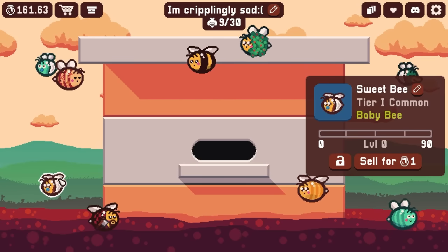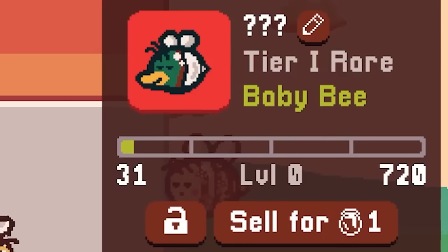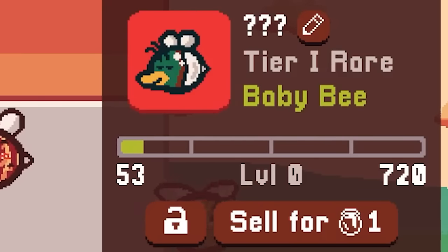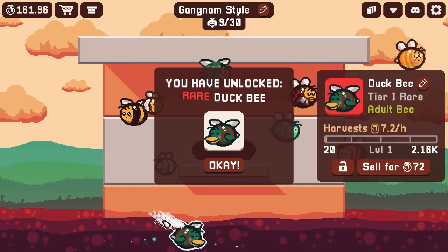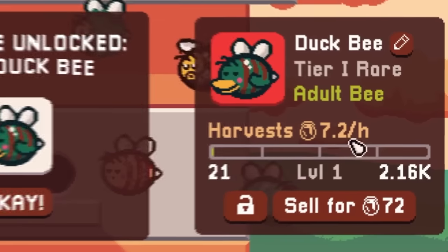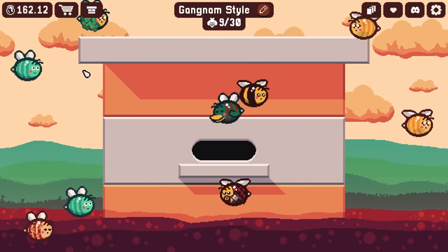Wait, I got more of the same little bees this time. Where's my rare one? Is it this guy who looks like a duck? He needs 720 food to evolve. Duck bee — who would have saw that coming? Seven honey an hour, that's pretty good. I went ahead and just evolved my other bees too — more the merrier.